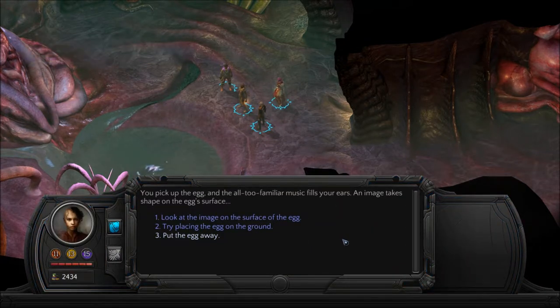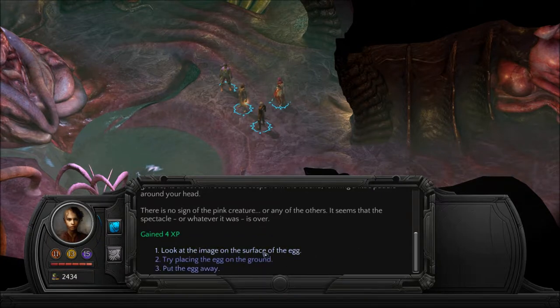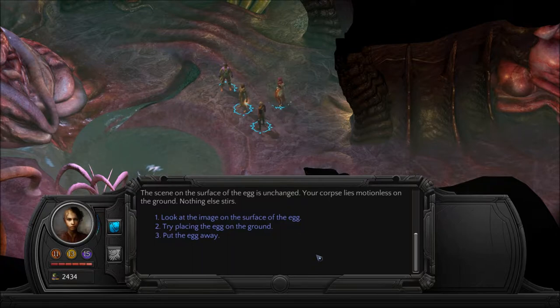You pick up the egg and the all-too-familiar music fills your ears. An image takes shape on the egg's surface. You see a bird's-eye view of your own body — it sprawls face down upon the ground, its throat torn out. Blood seeps from the wound, forming a little puddle around your head. There is no sign of the pink creature or any of the others. The scene on the surface of the egg is unchanged — your corpse lies motionless on the ground. Nothing else stirs. Even though it was attacking the reflection of me, I am dead somehow in that thing, yet alive — but it killed me in real life.